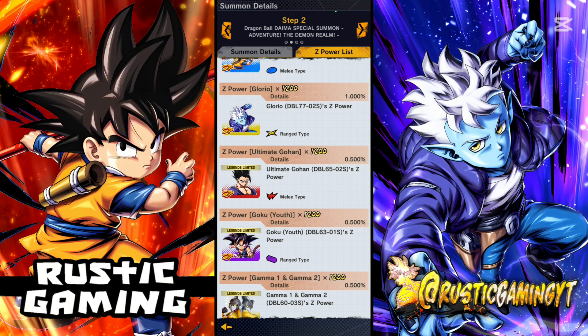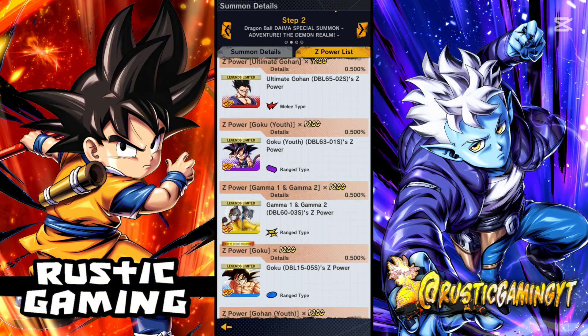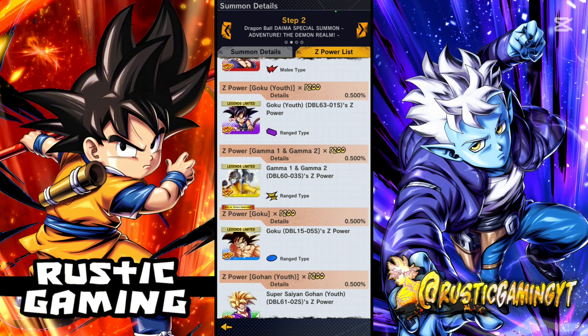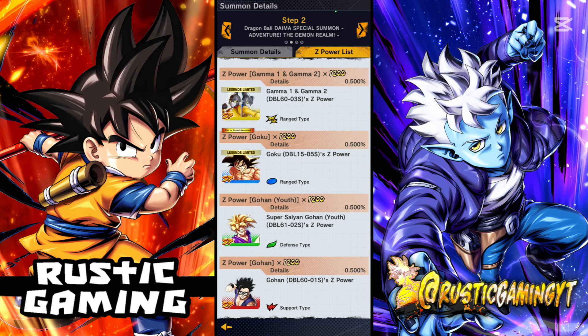Even the LF selections are pretty questionable. You've got Ultimate Gohan here, which does go to Beast Gohan — he's still a very good unit, don't get me wrong. Then you've got Goku Yu, which I don't mind, but he's slowly dropping off. Gohan 1 and 2, and then this Super Saiyan Goku, which is very weird.